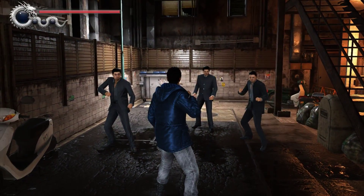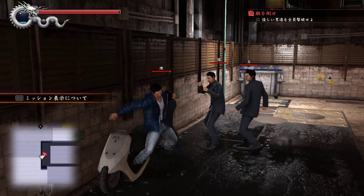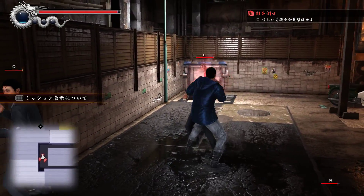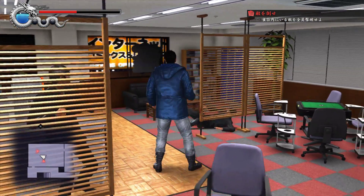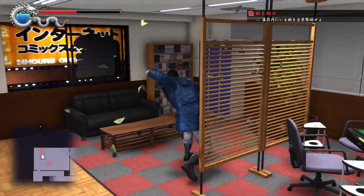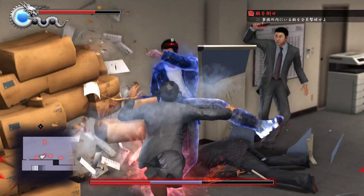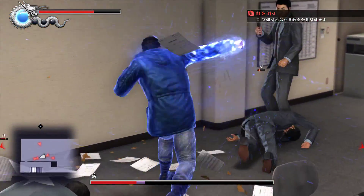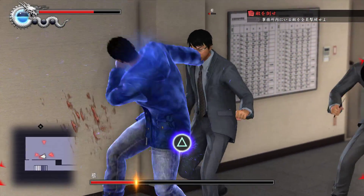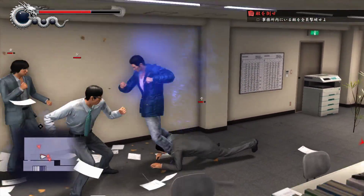The combat benefits even more with some excellent transitions throughout and some cool camera work to accentuate certain moves. This is all combined with a new physics system. Objects placed around the world now become a large part of combat by colliding realistically with the characters. Throw an enemy into a stack of papers and marvel as they float effortlessly through the air. This addition enhances the combat significantly and adds a level of interaction that is quite new to the series.